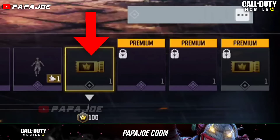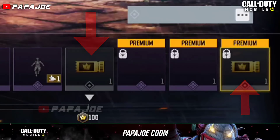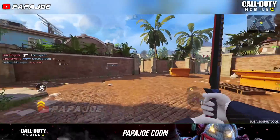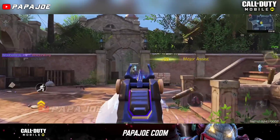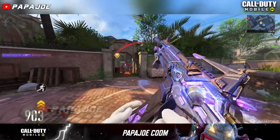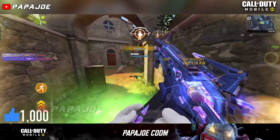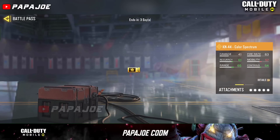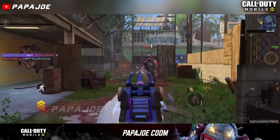Interestingly, the free milestone rewards and the premium milestone rewards will each give you a ticket. So by purchasing the premium rewards and reaching 100 crowns you will get a total of 2 tickets which you can then redeem in the lottery. So every free-to-play player definitely has a disadvantage compared to those who buy the premium rewards. Currently you can click on the tickets and the legendary KN44 Color Spectrum will appear, which is only a placeholder and has nothing to do with the Tournament.